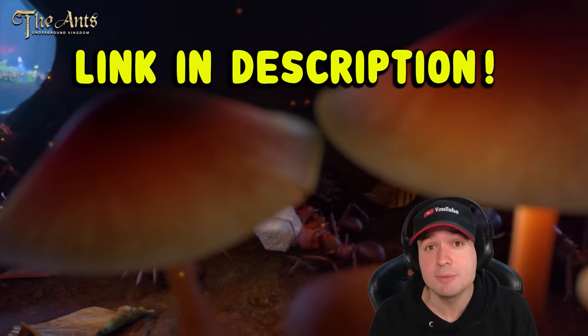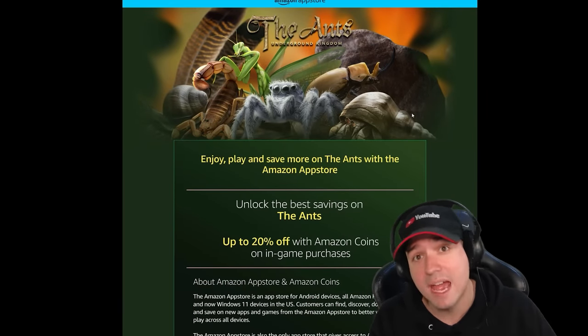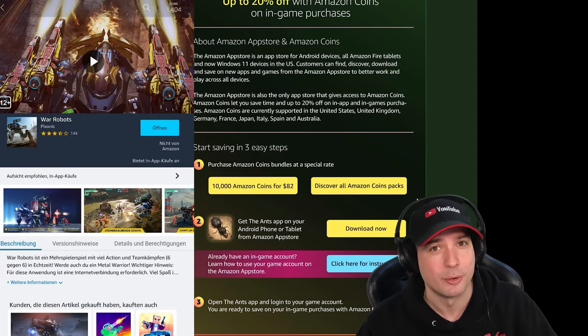You may remember the other games I've shown you in the previous video — Z-Day, World of Tanks Blitz, Ants the Underground Kingdom. They all have one thing in common: they're all on the Amazon App Store, which means you can save up to 20% on all in-app purchases made. And by the way, War Robots is also on the Amazon App Store.